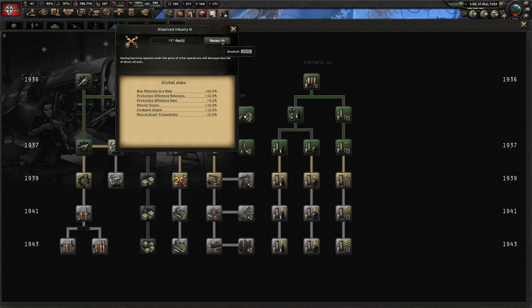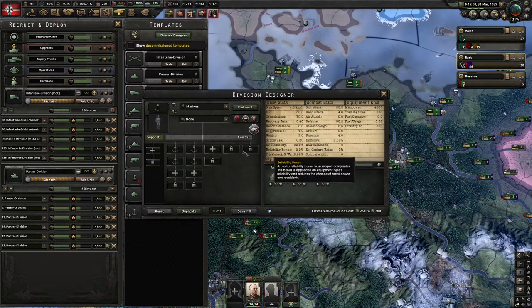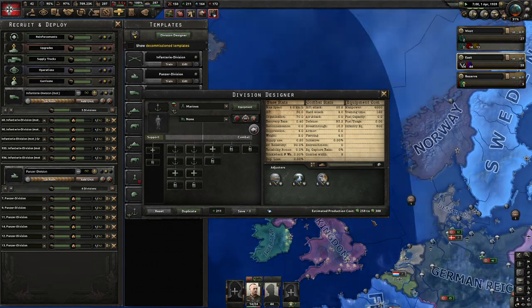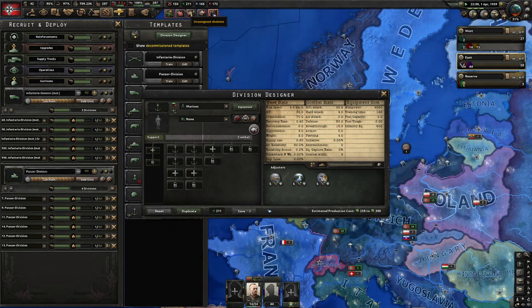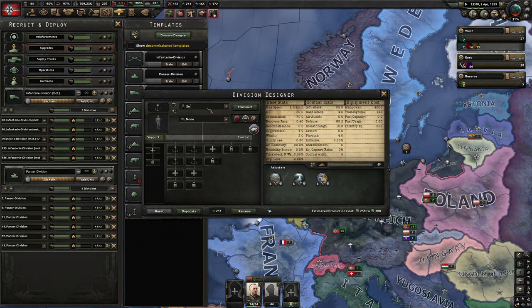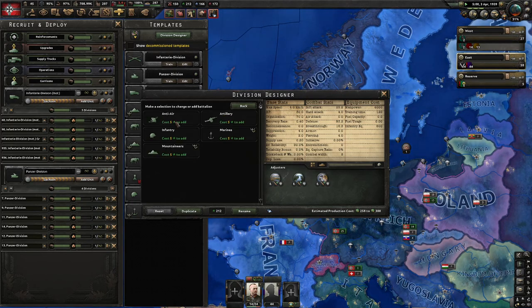We'll keep the industry stuff up. I think I might do something with these marines. I know we're going to need to invade Denmark and Norway — we might need to cross some water for that. So I'm going to make a new template. I've got a ton of XP here, so we're going to call them Sea Lions.